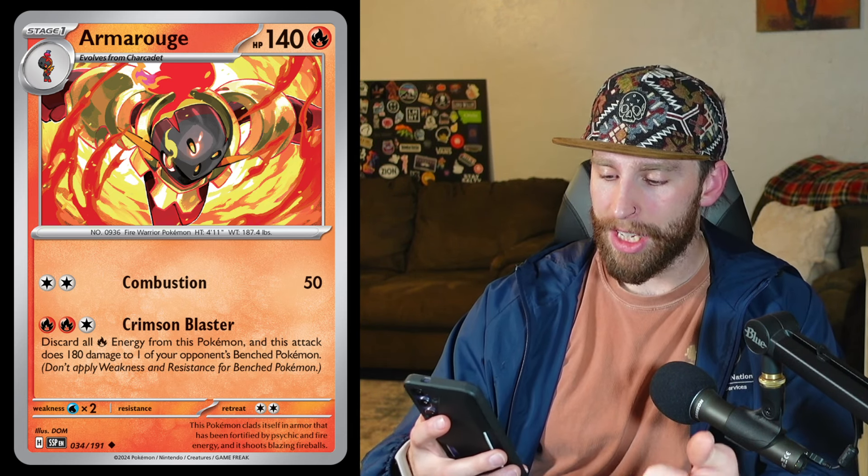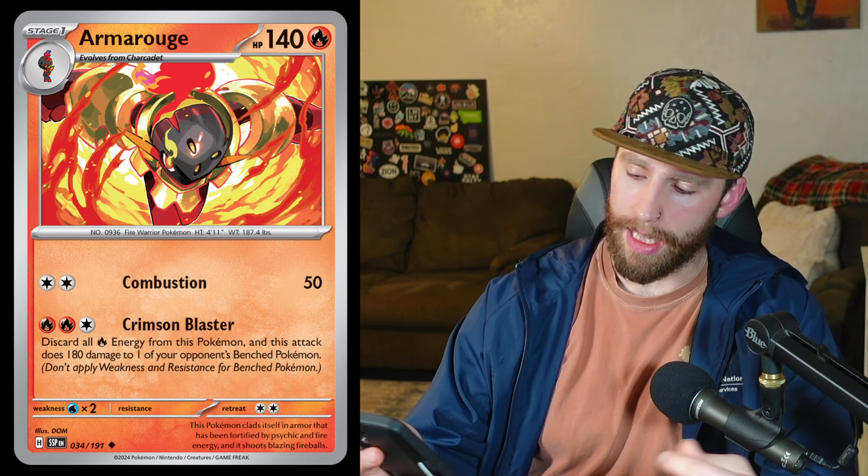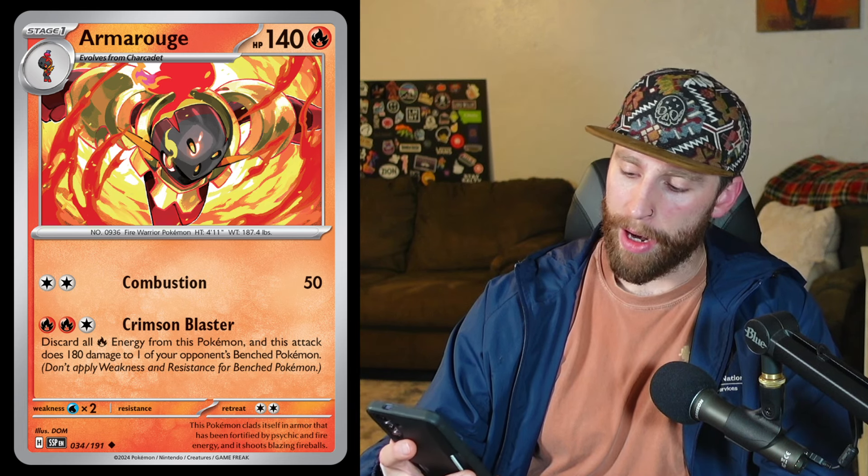Crimson Blaster — two fire, one colorless — discards all fire energy from this Pokémon and does 180 damage to one of your opponent's benched Pokémon. So you can gust something up using Escape Rope or anything like that and hit that Pokémon on the bench, so long as they don't have a bench barrier currently out. Armarouge hitting 180 damage for fire is actually really good and is going to see some fun play in the fire deck.